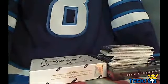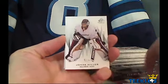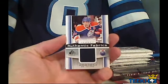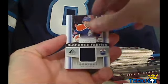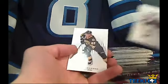Here are the SP Game Used packs for you guys. Pack number one — this will be a little bit of an advertisement for Zach's auction, which is ending in about 20 minutes from now, so make sure to check out the Hat-Trick auction. We've got Joel Pavelski for the Sharks, Jonas Hiller for the Ducks, and a hit for the Oilers — it is a Jordan Eberle Authentic Fabrics. Spacer, Patrick Kane, and Brad Marchand.